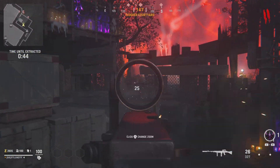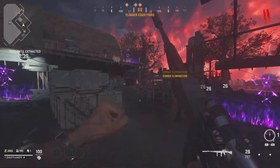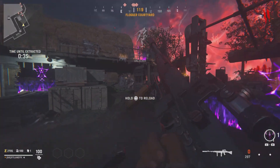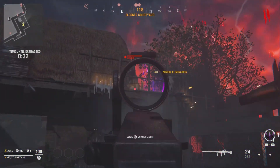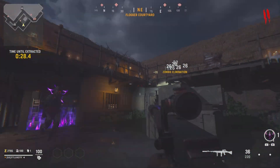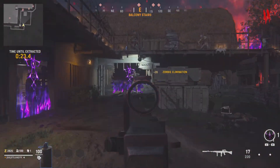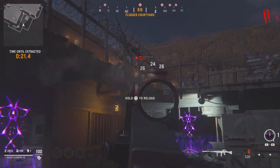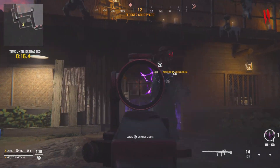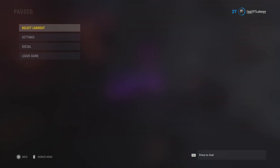The next objective is most probably going to be Blitz every single time — every time I've done this, Blitz is the next objective. Obviously there are about four different objectives to pick from, but you should get Blitz, and that's the one you want. You want to get as many kills as you possibly can in the time limit, and then as soon as the round is over you simply want to leave the match. You want to do this over and over again — it's really easy and really chill.